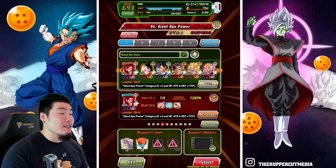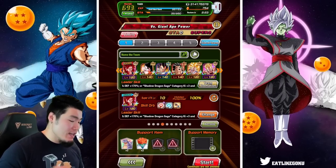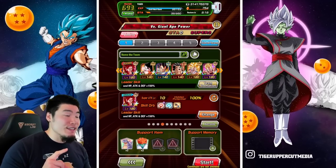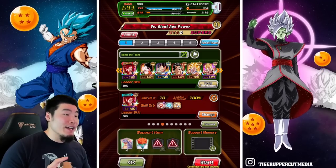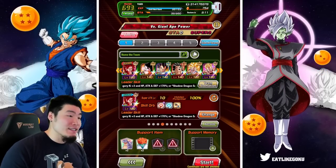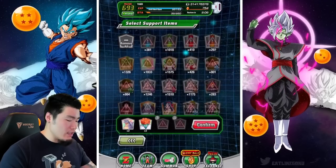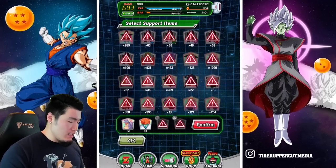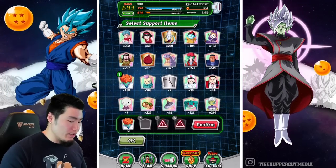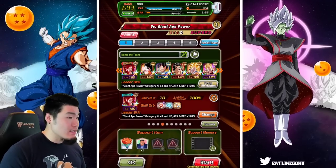This is the team we're going to be using: the double INT Super Saiyan 4 Gogetas, the three Giant Ape EZAs - Kid Goku, AGL Vegeta, and Raditz - and also the Fizz GT Goku and the INT GT Vegeta. As far as items go, I'll be swapping out Icarus for another healing item, Aider, just in case we need it.